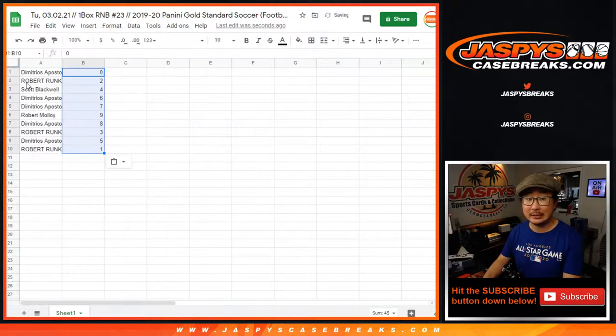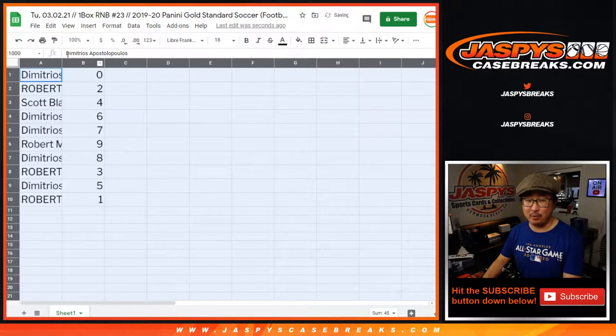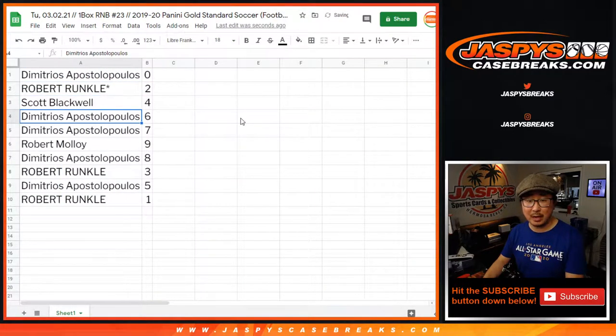Robert, you will still get a live one of ones. It's a live one of ones. All right: Dimitri with zero, Robert with two, Scott with four, Dimitri with six and seven, Robert M. with nine, Dimitrios with eight, Robert with three, Dimitri with five, and Robert with one.